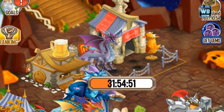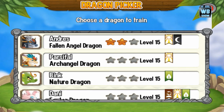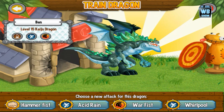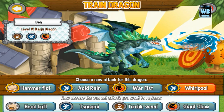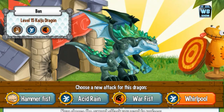I put something in the training center yesterday, so let's get this out of the way. We have a lot of level 15 dragons and it's hard to find them. Alright, the trainable attacks are: hammer fists, acid rain, war fists, and whirlpool. The basic attacks are: head butt, tsunami, tumbleweed, and giant claw. I don't really like his attacks — whirlpool doesn't feel very Godzilla.